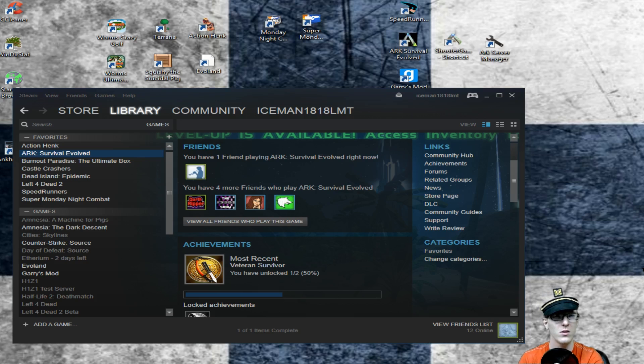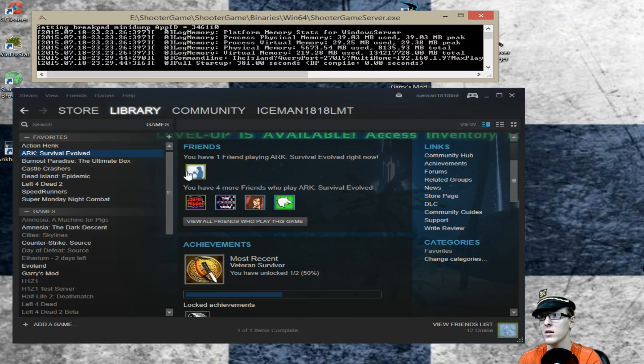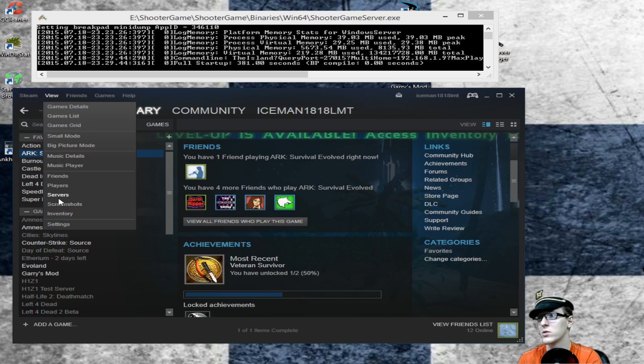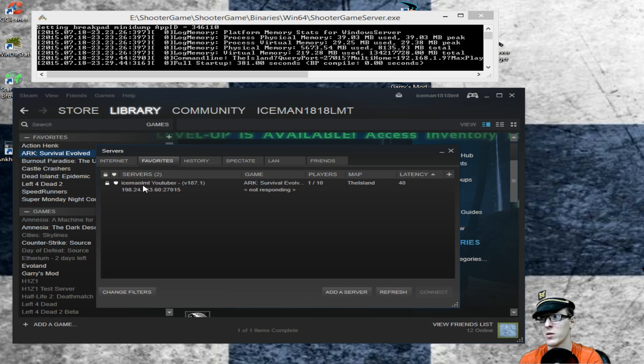After your server comes up, it looks something like that. You can go over to your Steam client, click View, go down to Servers, and a window will pop up showing all servers online. Filter down to Arc servers so only those show up. Under Internet you can confirm your created server is online. I recommend adding it to your Favorites so you and your friends can find it easily. It'll also show up under LAN.